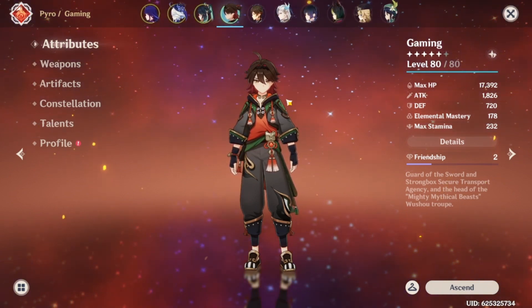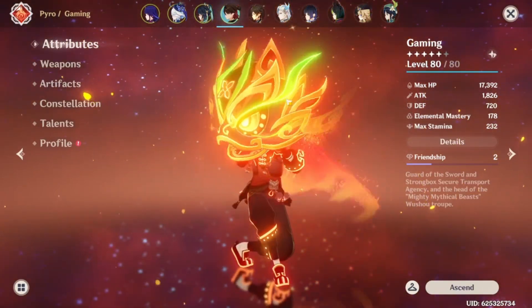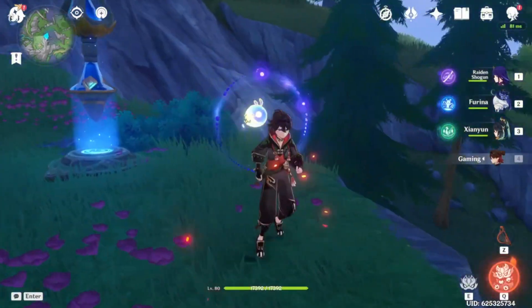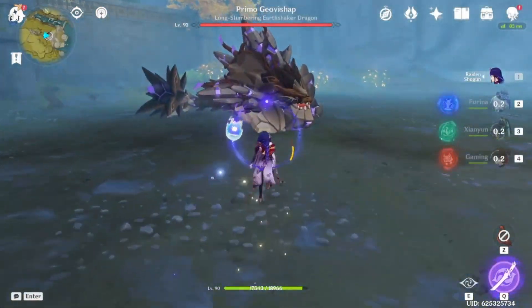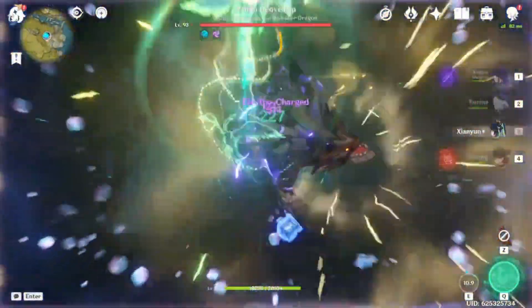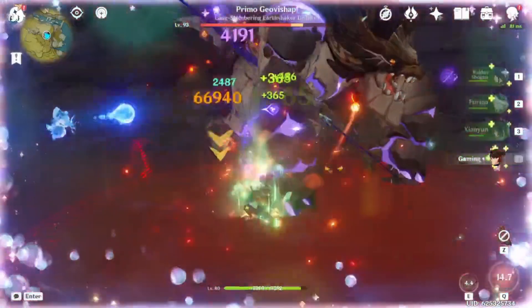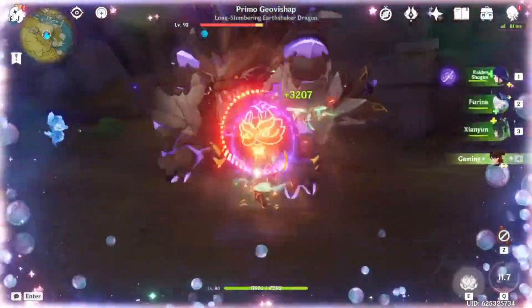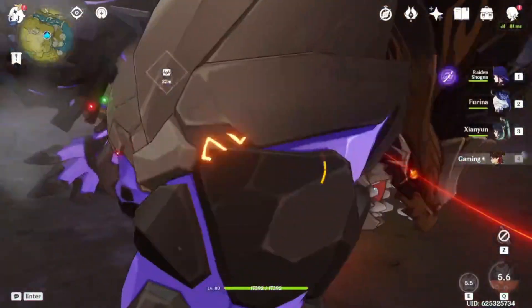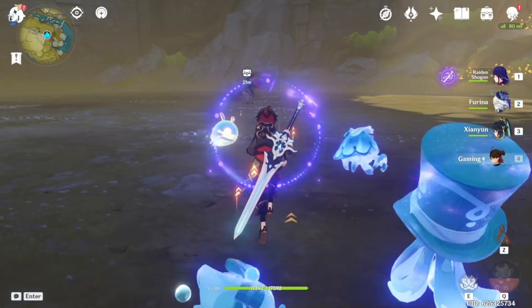The team comp I see him in is Furina, Yelan, Cloud Retainer, and Gaming. Let's go to a boss battle. Okay — 138k right there from a mediocre build Gaming in a very casual run. That was very quick work, no problem at all.